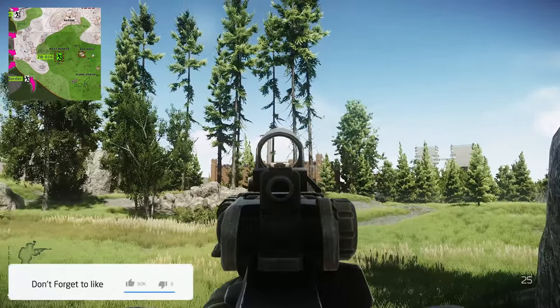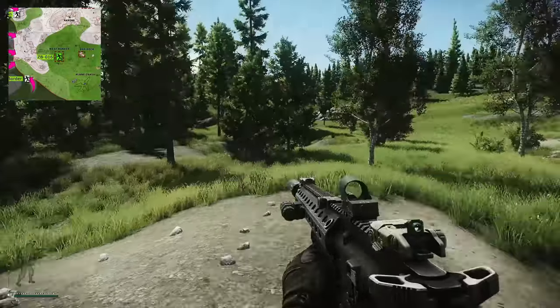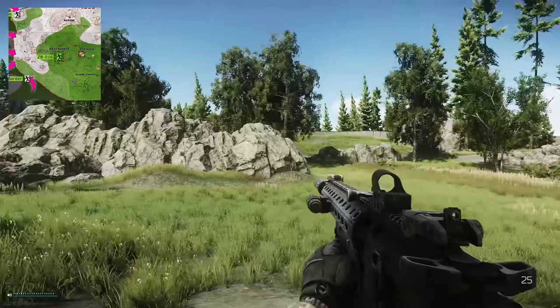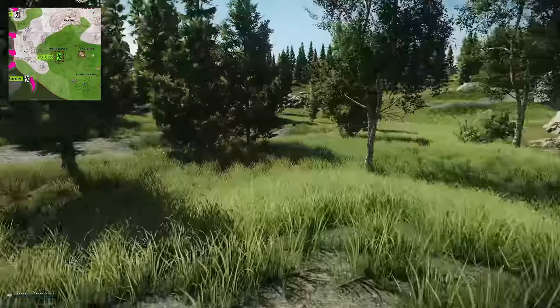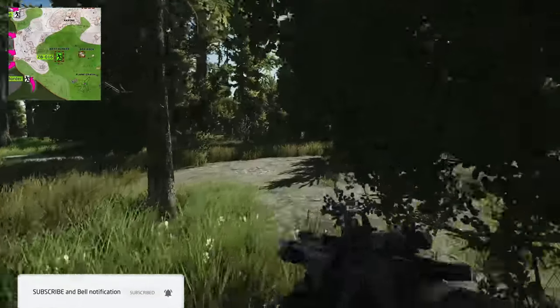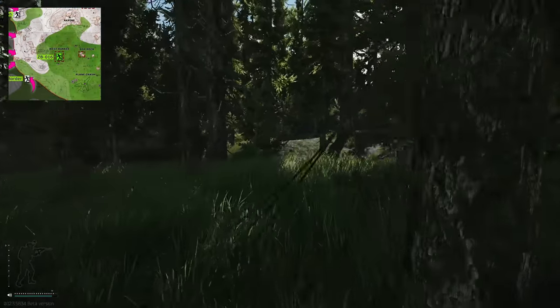We are on the western side of the map, just south of the old station which is on the very far western side of the map. What you want to do is head south from the station and reach this line of rocks right here. When you reach this line of rocks, it's kind of like a little spine — you want to head directly east inland.